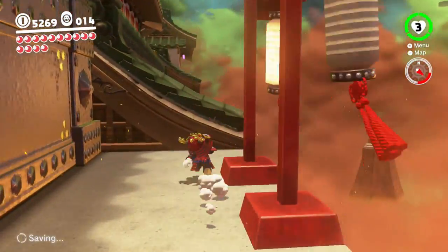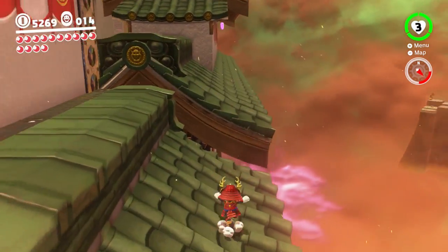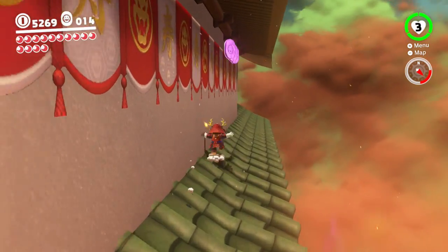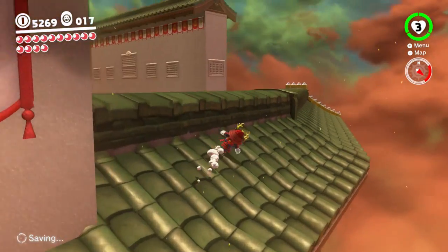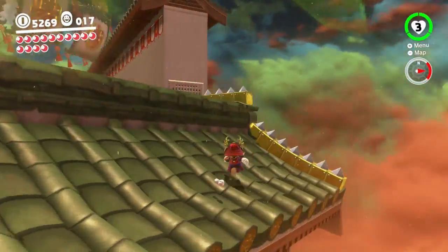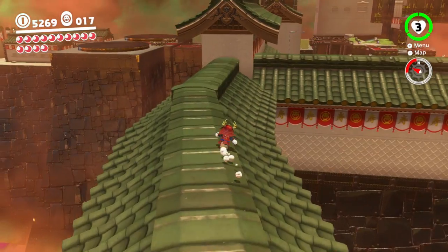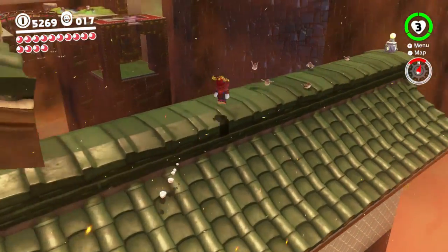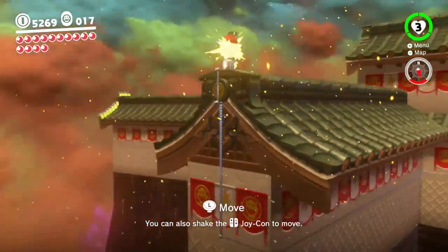I should probably peek around the roof because we've seen right off the bat in the cutscenes that there were indeed purples hanging out around here. I can just get them no problem. I'll do a whole loop around this area — it's a pretty large loop, but it's one we should do. I think those are actual spikes that you can get hurt on, so I wouldn't touch those.